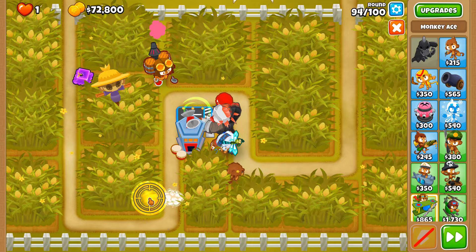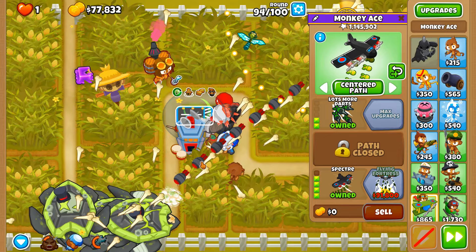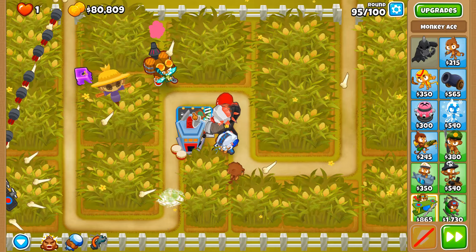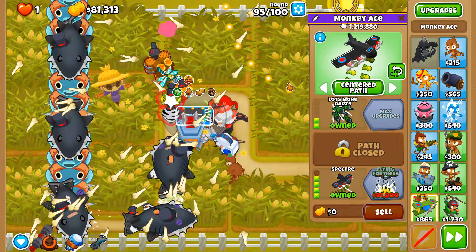More center path microing to manipulate targeting. I don't want to use rallying roar because then these other towers will get even more pops. Round 95 — we should be able to afford the Flying Fortress soon, maybe round 96 or 97. Rallying roar when the DDTs are here — oh gosh they're making their way and we need to move the ace over here now.